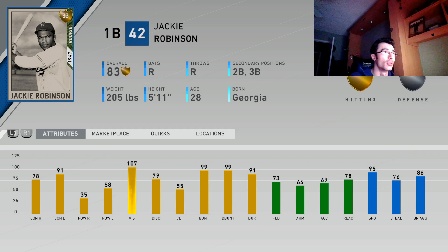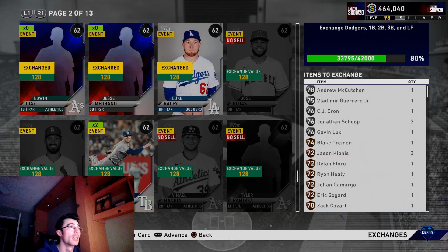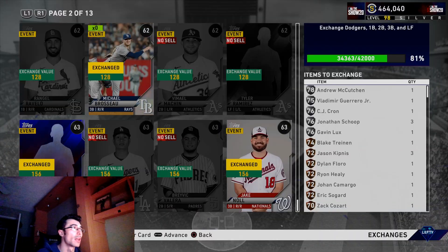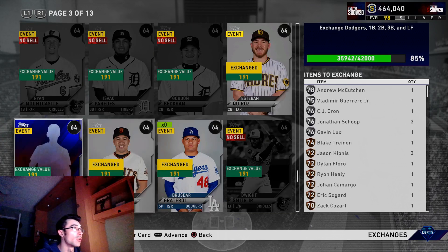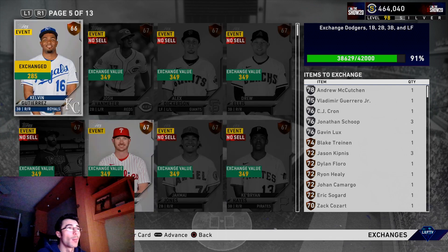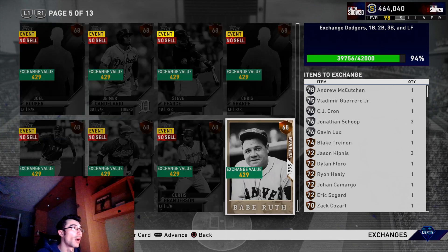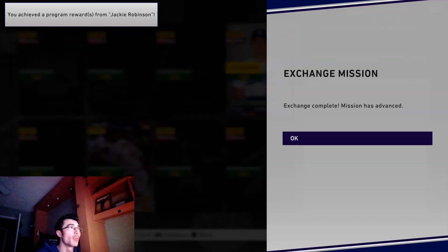I'll show you some tips and tricks on how to complete some of these. Here are the stats — the gold one is not really that great, and some missions with the gold one are a little more challenging. The diamond Jackie Robinson is really good though. He doesn't have the most power versus right, but 71 power versus left with high vision and contact is certainly useful. He'll have silver fielding in left field and 78 speed.